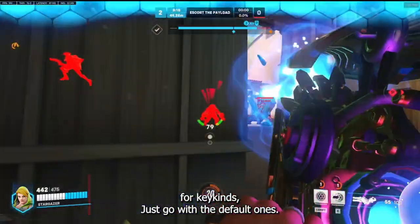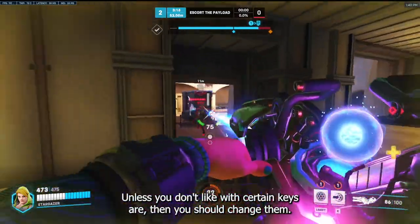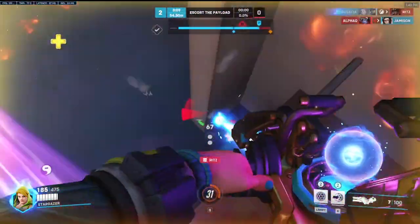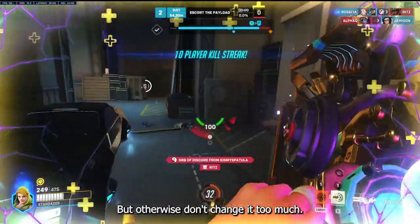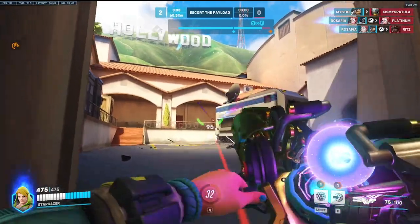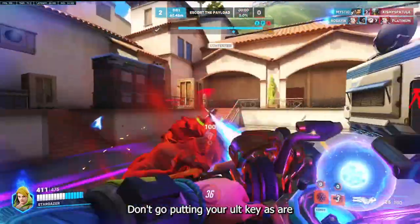For keybinds, just go with the default ones. Unless you don't like where certain keys are, you should change them — but otherwise don't change them too much. If you do change some, make sure they are very easy to click. Don't go putting your ALT key as O.